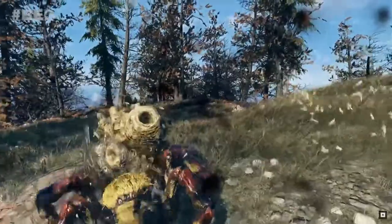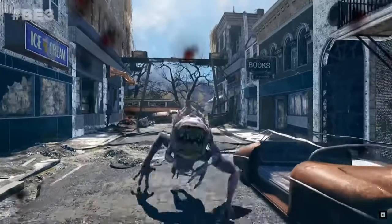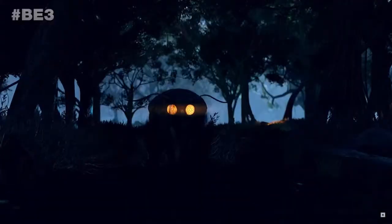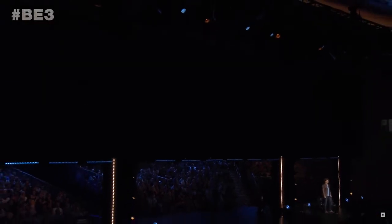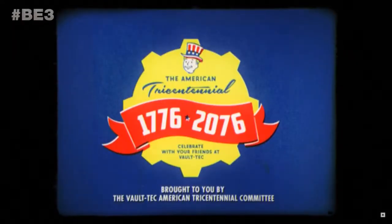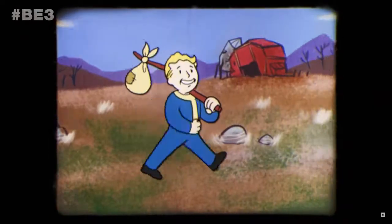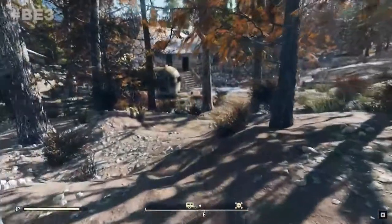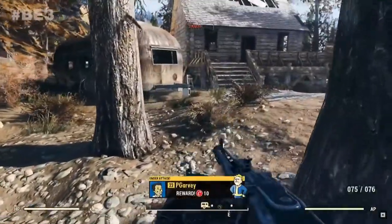Now those are the weapons I saw throughout the gameplay sections they showed us. The other thing I wanted to note was that new power armor. There was one person — the one with the Browning M2 — in a full suit of brand new power armor that we have not seen yet. A lot of people are saying it could be construction power armor, which would be interesting, because there was actually a mod for Fallout 4 that added in construction power armor. It looked almost like a T-60, but some of the different parts didn't look quite right.